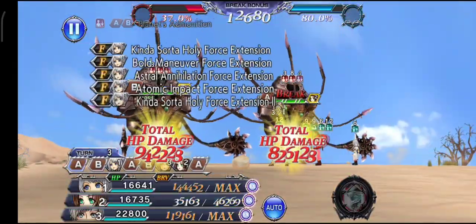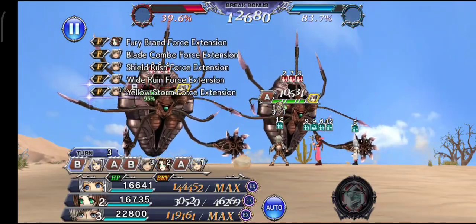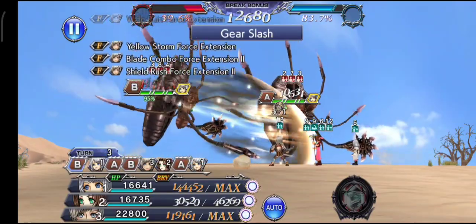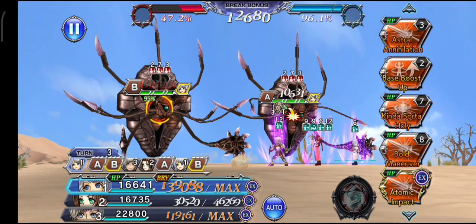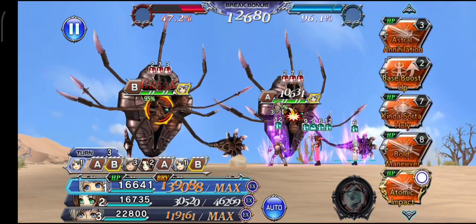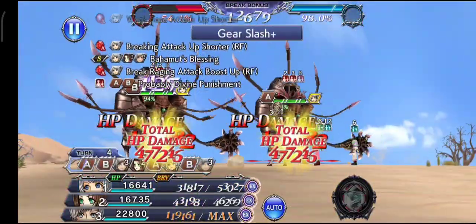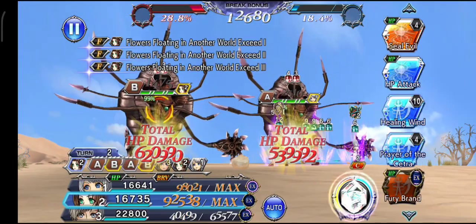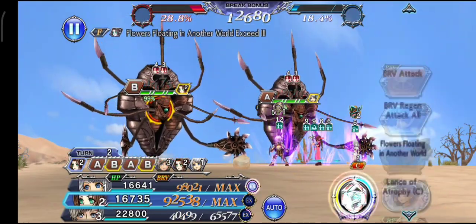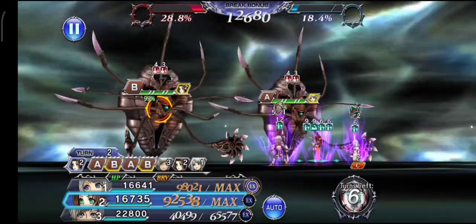I exit the summon phase with 76.1%. Continuing on to when it comes back to Anna's turn, the current gauge is at 80.9%, going up to 83.7%. Then we have the boost because it's back to Anna's turn and it's now at 96.1%, while the enemy is at 47.2%. Remember this number because I will directly compare it with the next part of the video.